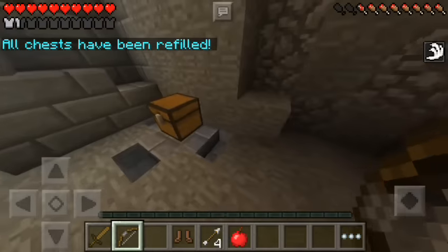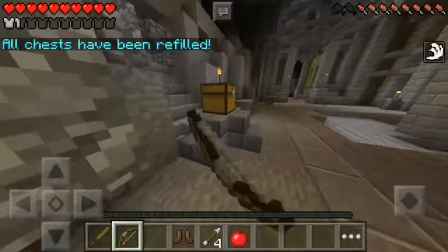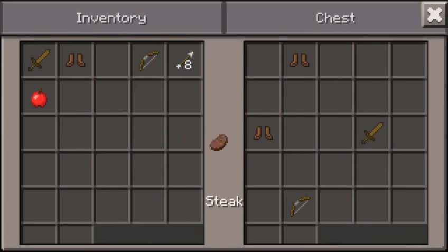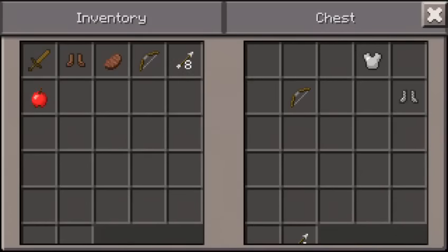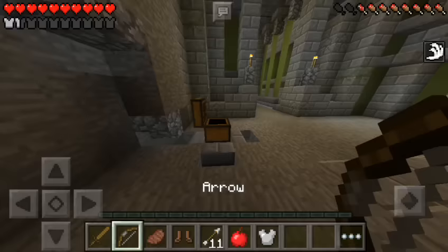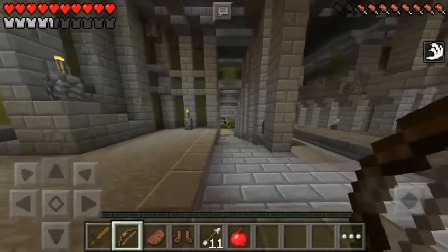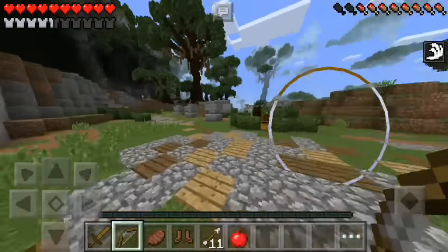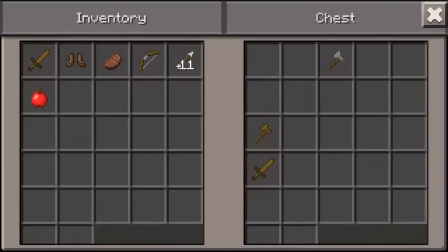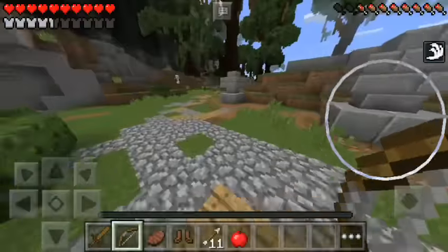Another thing that is kind of confirmed — it hasn't been 100% confirmed but it was mentioned — there's going to be some different things involving arrows. If you didn't hear about last update in 0.13, they said that when you shoot an arrow into gravel and it falls, traps using that mechanic could be coming in 0.14, but again we don't know for sure.